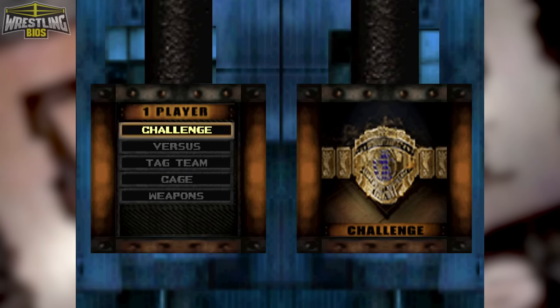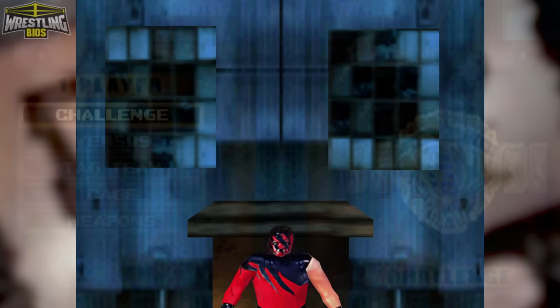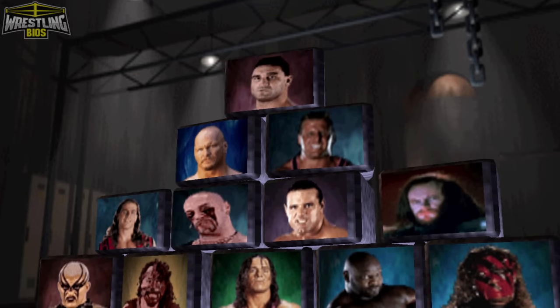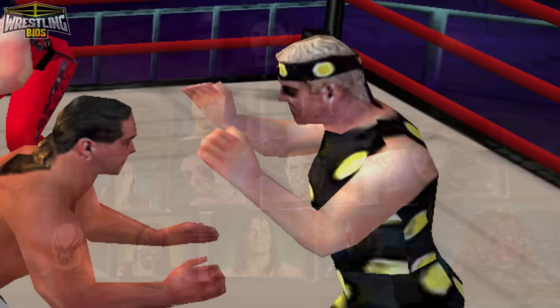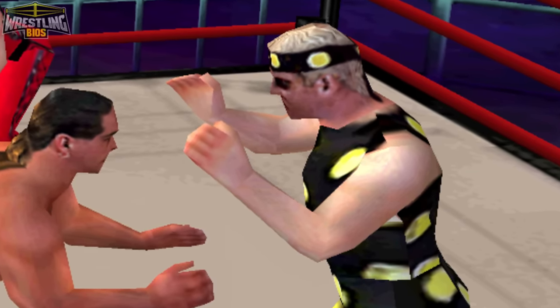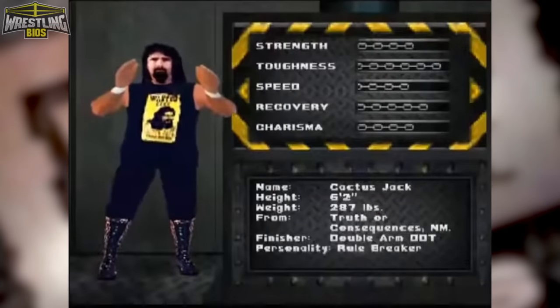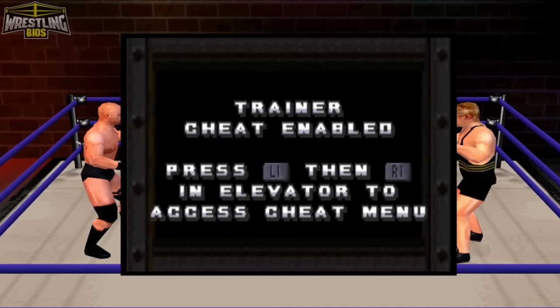Play modes include Challenge, VS, Tag Team, Cage, and Weapons. Challenge is your single-player career mode where you start from the bottom and work your way up the WWF ladder. The other modes are simply different choices of exhibition matches, so the main chunk of the game is found inside the Challenge mode. Challenge mode is also where you'll unlock new attires for your wrestlers along with some game modifiers and a few new characters, although there are no new WWF superstars to unlock except if you count Dude Love and Cactus Jack. The other characters you unlock are people like the trainer or Sue the ring girl.